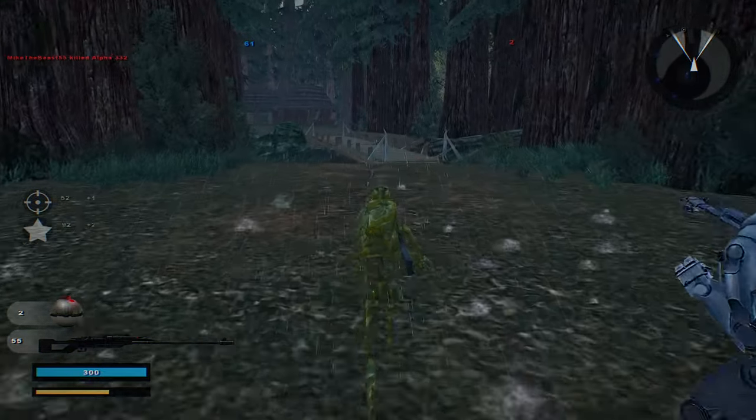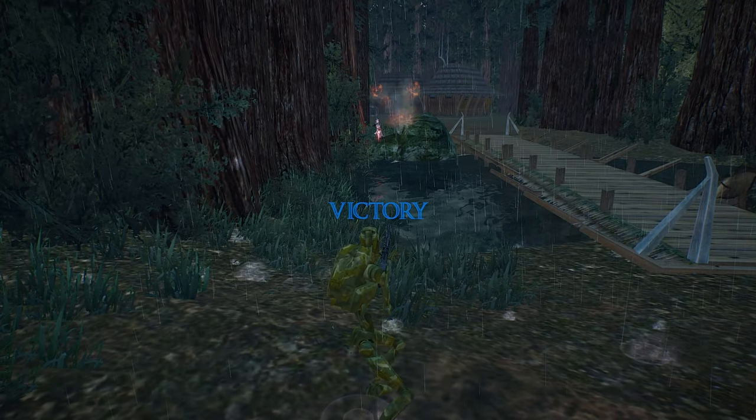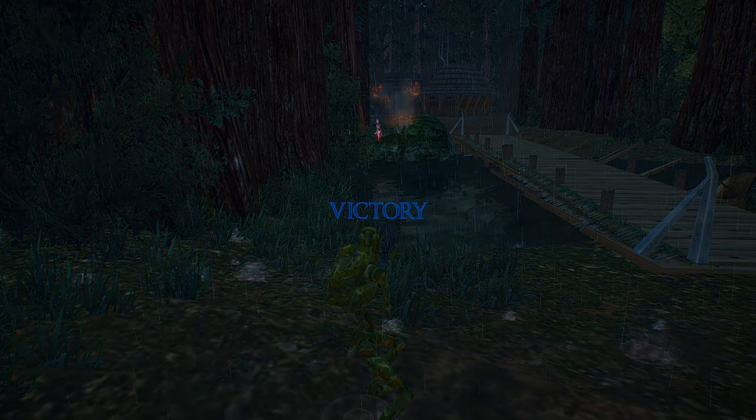The Confederacy is in control of a command post. The reinforcement count is dropping. Enemy reinforcements are spinning. Looks like that'll conclude this gameplay of Alderaan Camp Crenwood. Thank you all for watching, and goodbye!